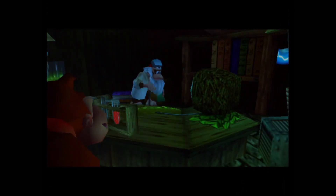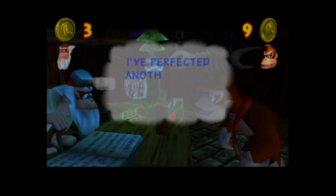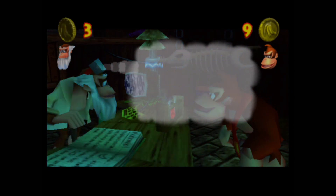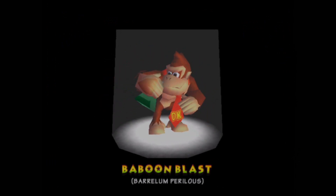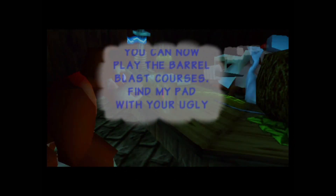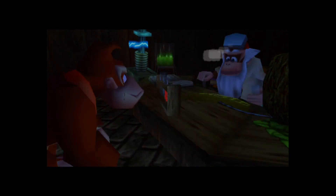Let's get into Cranky's Lab and get our next ability for Donkey Kong. Just like Funky's Store, you need to utilize banana coins to spend on something. We've already learned the first move — a simple ground pound — but here we need to pay three banana coins.